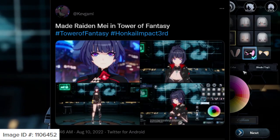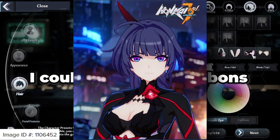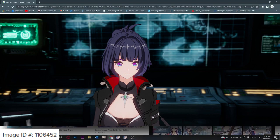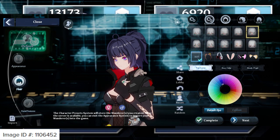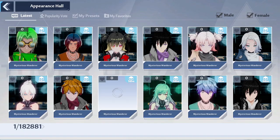Coming in at number three is Raiden Mei. Fans of Honkai Impact adore the design of Raiden Mei, and fans didn't waste time implementing her in the game. Her eyes, hair, and uniform complement the character perfectly. She's not the only character players are trying to recreate from Honkai Impact — other character designs include Kiana Kaslana, Himeko, and many more.